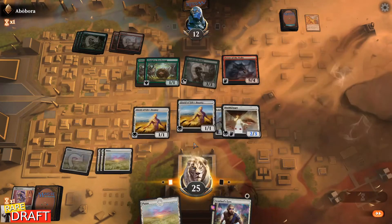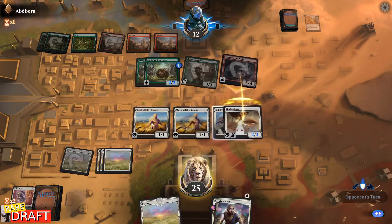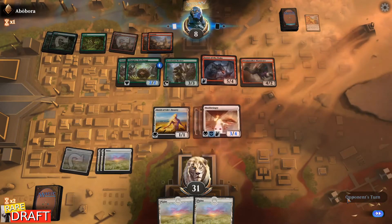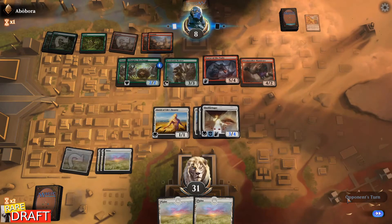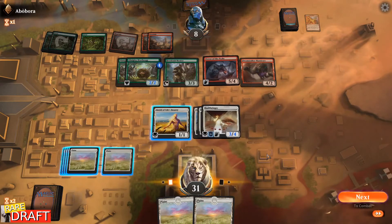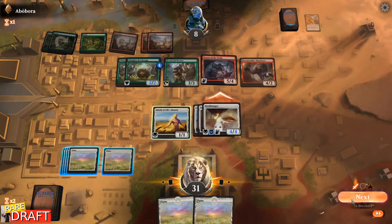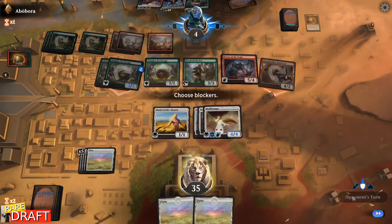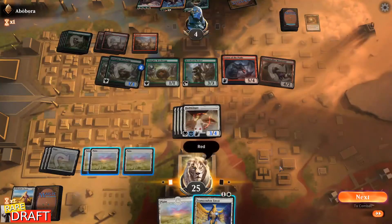Hushbringer will take care of the Terror of the Peaks effect. Another Alseid is not what I wanted to see. I guess we can get some life here. I want to bring my Sentinel's Eyes back. That must be really frustrating for them. We're drawing a lot of Plains for our 20 lands deck, but that's okay. Let's see if they want to trade their Terror of the Peaks for my Hushbringer — they definitely have a removal for this. They don't. Let's let them deal some damage here. Angelic Gift. Protection from red. And that's game for us.